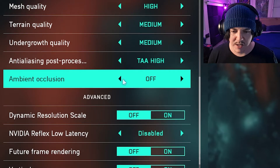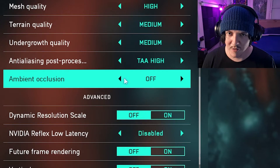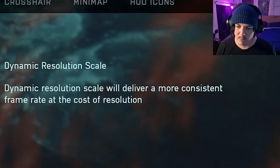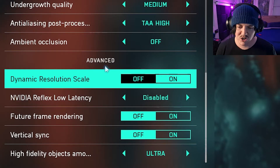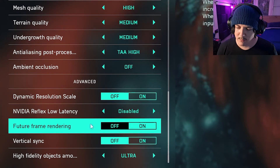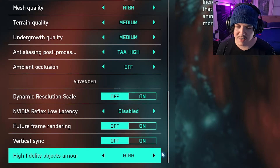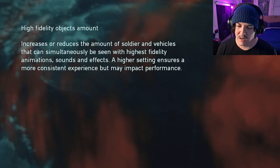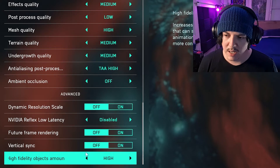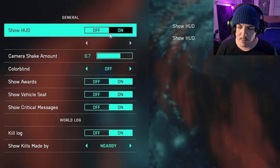Ambient occlusion I keep off — it gives me a 10 to 12 FPS boost. Dynamic resolution scale delivers a more consistent frame rate at the cost of resolution — I keep that off, I want straight resolution with whatever FPS my PC can output. Keep future frame rendering off and vertical sync off. For high fidelity objects amount, it was on ultra by default but I keep it on high.